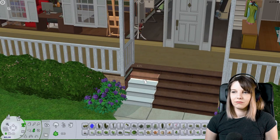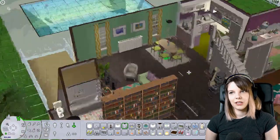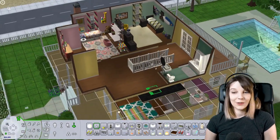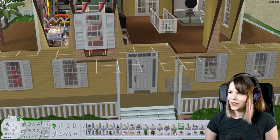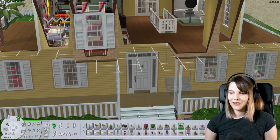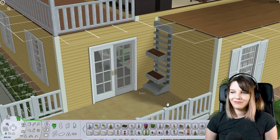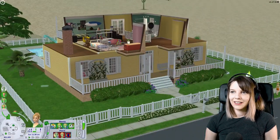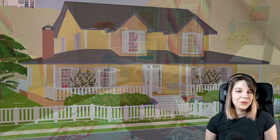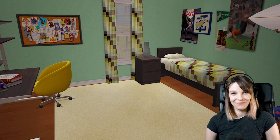Their garden is basically the only green spot in Strangetown, which I always found a bit weird. When I was a kid I always put down the green terrain paint first when starting a new house, because the original grass in The Sims 2 doesn't look that great — so I can kind of understand it. I think only decorating this little porch area and the backyard is left, so we are approaching the end of the video. I hope you guys enjoyed this makeover — let me know in the comments, like the video, subscribe if you haven't already, and I'll see you in the next one!